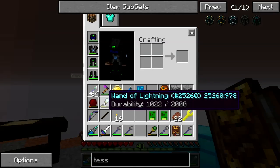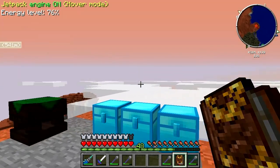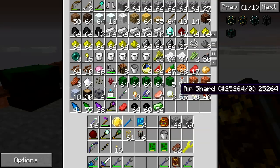I now once again have a wand of lightning, and there's a wand of excavation. I've got an equal trade in here, and so on.